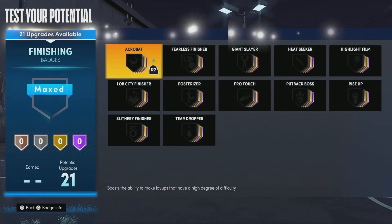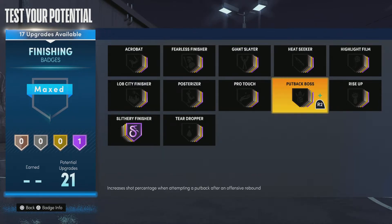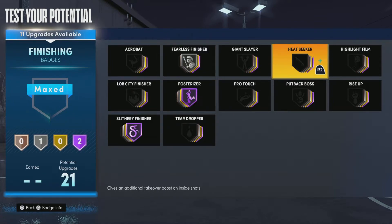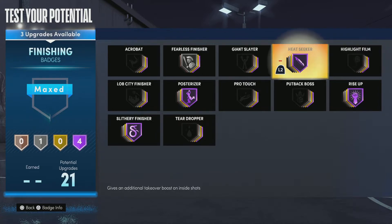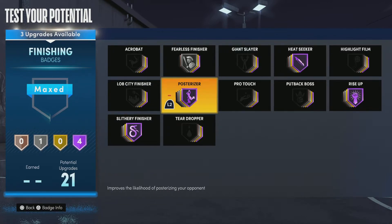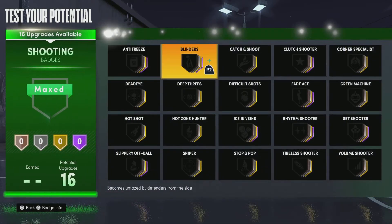Let's get into the badges — you got a lot of badges. Hall of Fame Slithery, Hall of Fame Posterizer, Hall of Fame Rise Up. You got that standing dunk going crazy, so you can definitely use Rise Up. You got Heat Seeker — definitely go with that on Hall of Fame. Then you got three more left. You're not slaying no giants. Live City Finisher, and that's your 16th shooting badge — that's really all you need, I promise you. You're gonna go crazy.